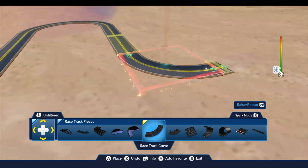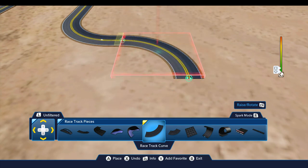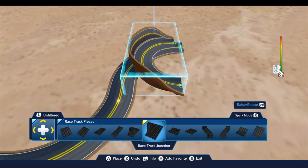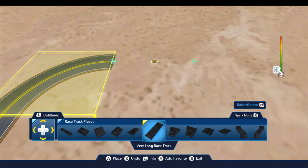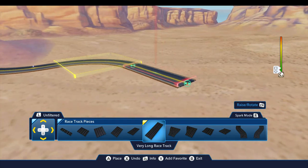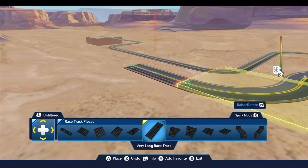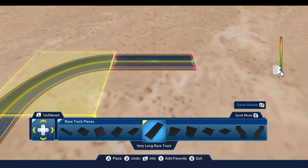Two very short pieces, and then another turn, followed by a very long racetrack. At this point we come to the jump over the canyon. This uses the same technique I had taught you when we built the previous race course, the Hawaiian Grand Prix. I'm using the exact same technique here, but I'll show you how you can use that to make a jump.